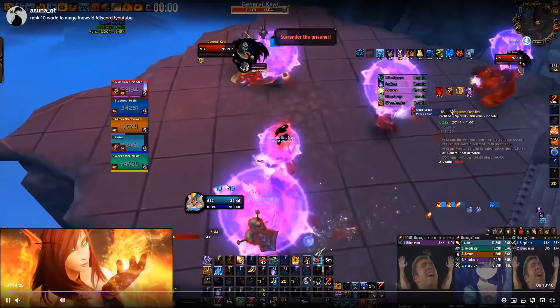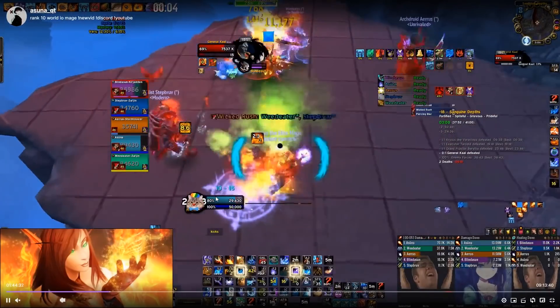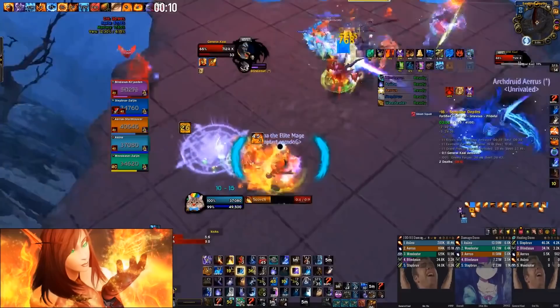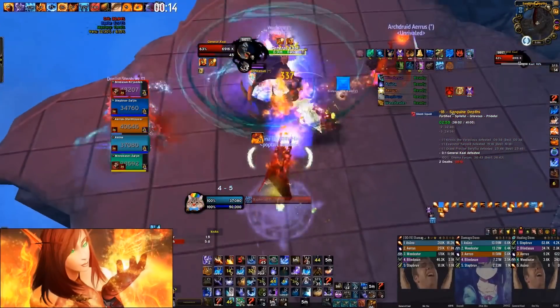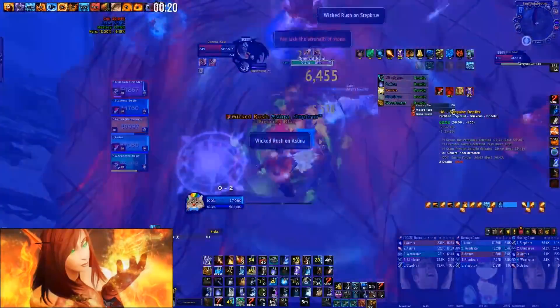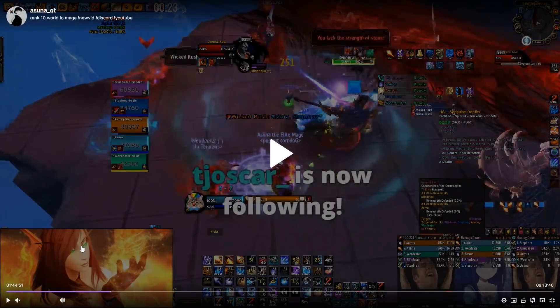Last boss of the dungeon — potion, Lust, everything. Try to pre-potion here for comfort. Single target Combust all the way — you have Lust on pull, you have Prideful, this boss should die very very quick. We have a boomkin as well. I popped everything on pull and I'm still not close to the boomkin — boomkins are doing insane single target right now.